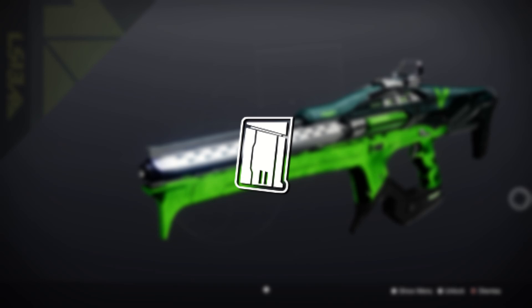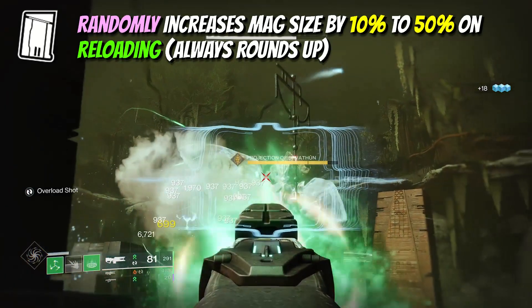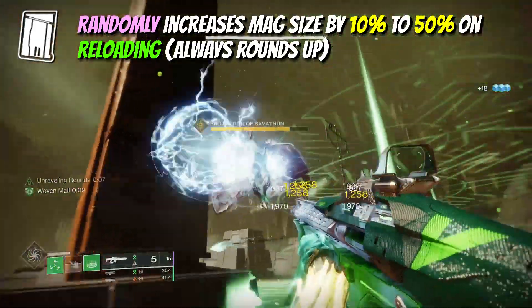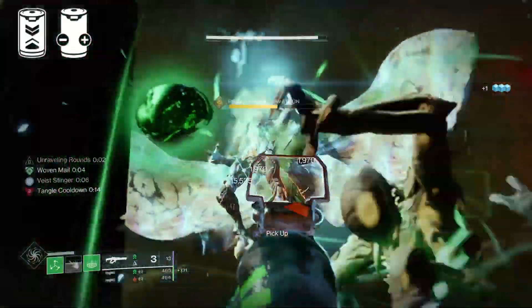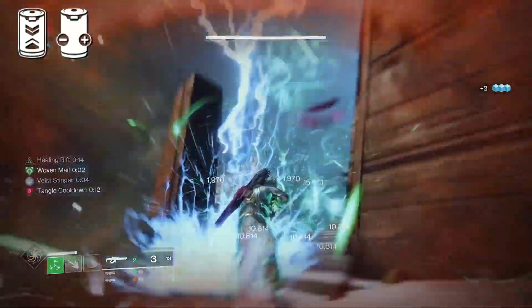Clown Cartridge is always top tier on weapons and it's no different on the Laser Painter. This will randomly overflow the magazine of your weapon by 10 to 50%, ultimately granting you up to a maximum of 9 shots in total with either Ionized or Extended Battery.